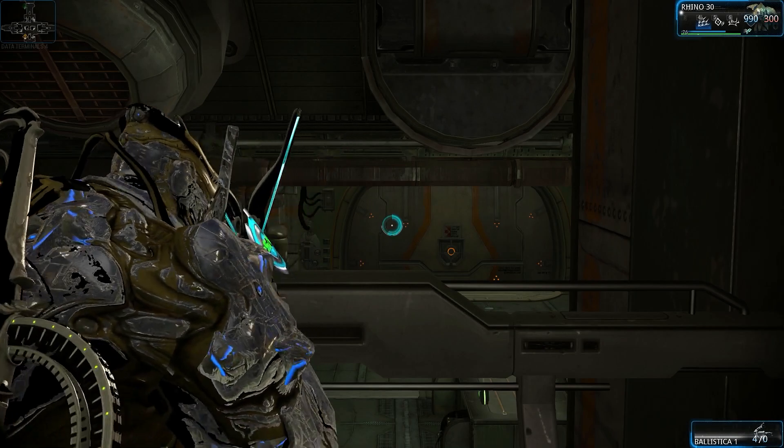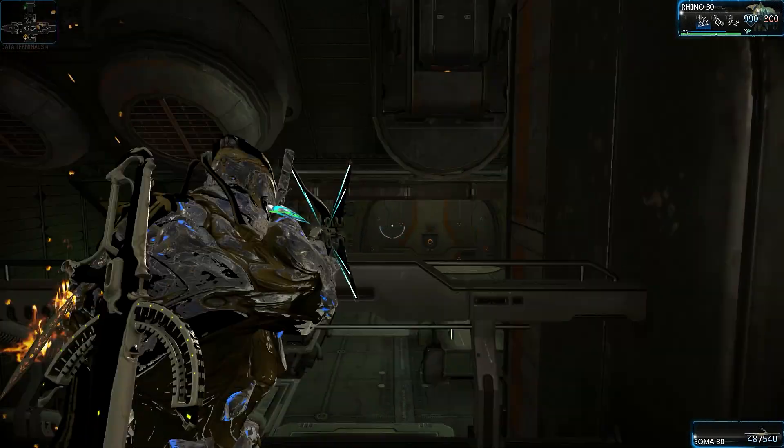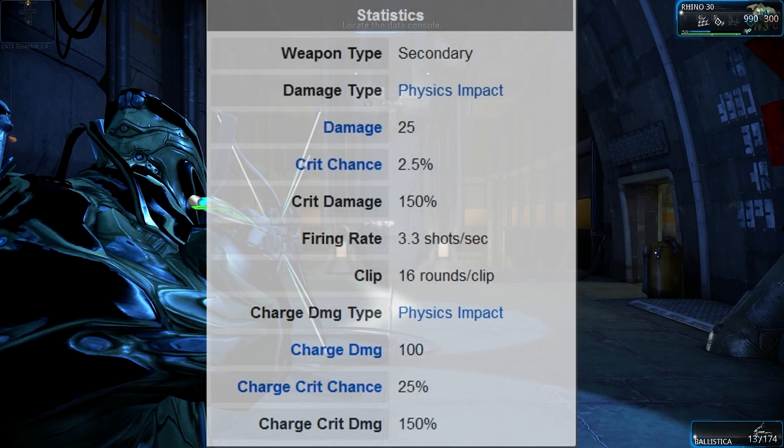I'm showing the spread right now. Basically, the regular attack shoots four bolts that do 25 damage each for a total of 100 damage, a terrible crit chance of 2.5% and a 1.5x multiplier.